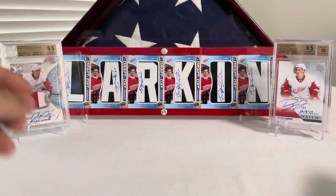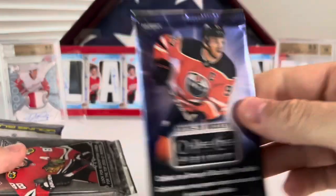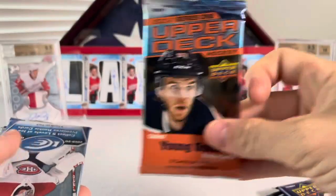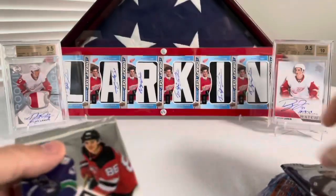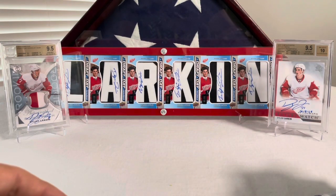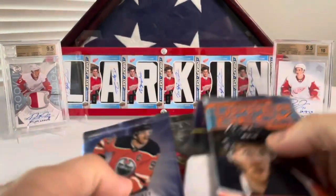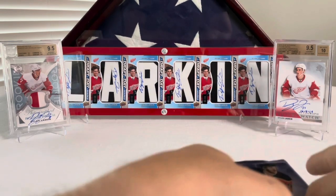I think we're going to go the same pattern as last time. We did get OPG Platinum, Artifacts, Series 2 from this year, Series 1 from this year, a pack of Ice, Trilogy, and SP Authentic. I'm kind of hoping that they packed both of these up at the same time, because then that means I have a chance to get the hit if I didn't land one in the first box. So always a chance. Let's go ahead and dig in and see what we got.